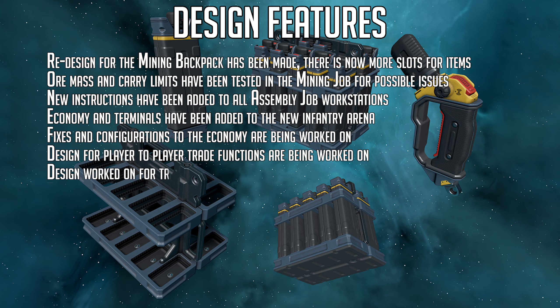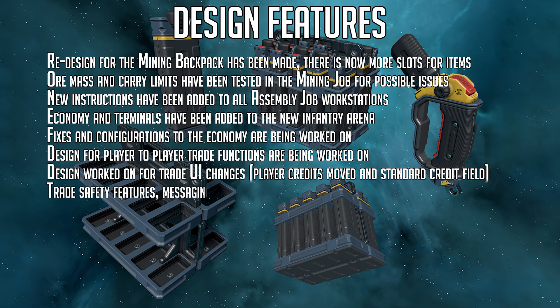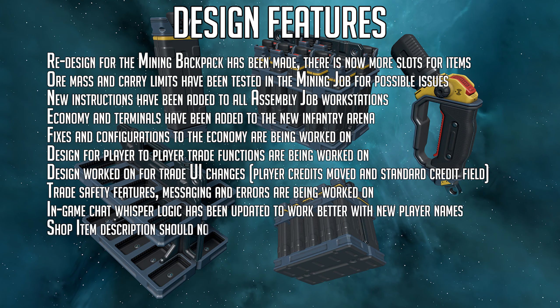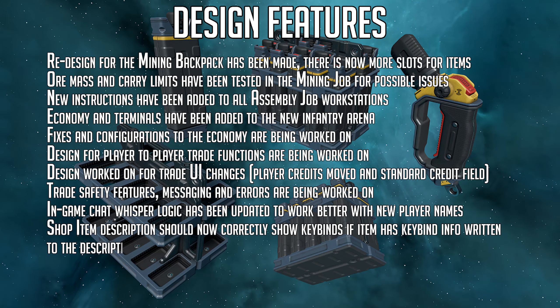Design work on trade UI changes — player credits moved and standard credit filled. Trade safety features, messaging, and errors are being worked on. In-game chat whisper logic has been updated to work better with new player names. Shop item descriptions should now correctly show keybinds if an item has keybind info written in the description.